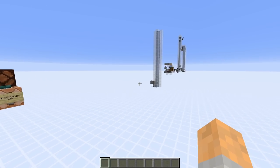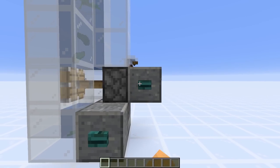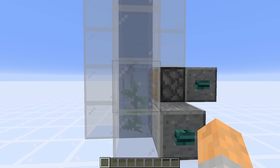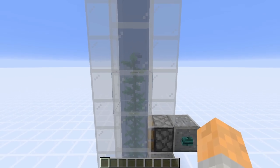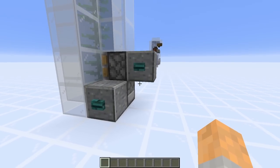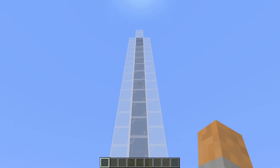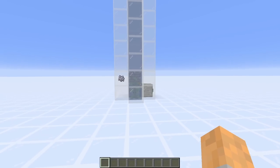Now let's talk about the other key change in 1.16: you can now use bone meal on kelp. Here we've got a dispenser filled with bone meal — every time we press the button, the kelp grows up by one block. So the basis of our farm is that we bone meal the kelp to grow it up, then use redstone to break it with a piston. The items float up to the top for collection. Kelp can grow up to a maximum of 25 blocks high, which is why many of these farms are quite tall.